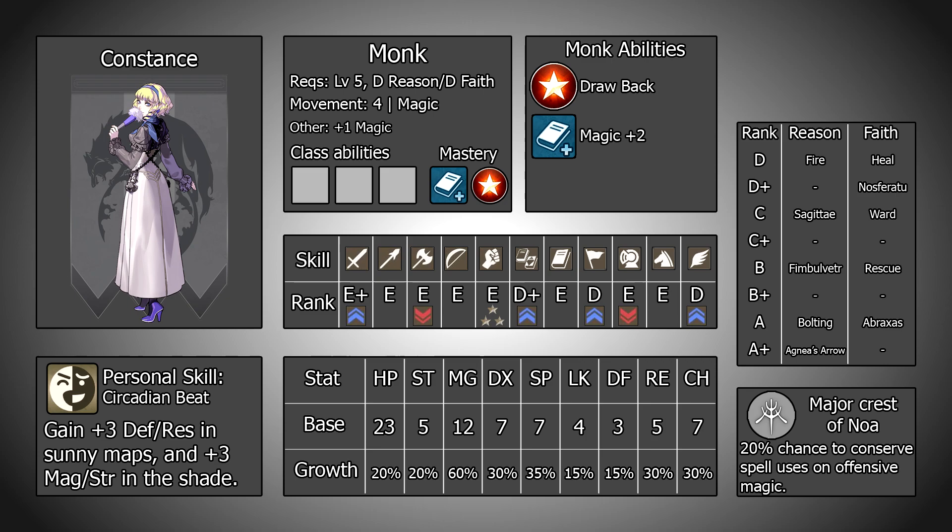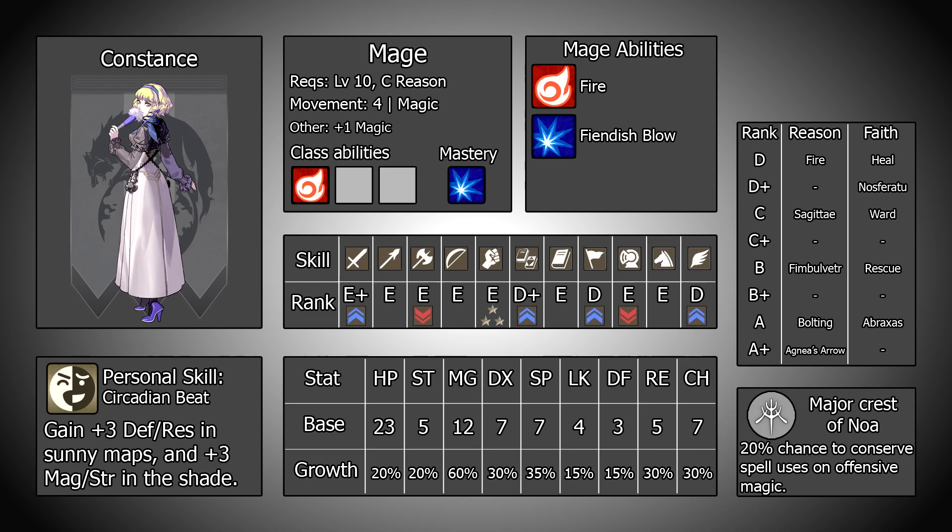You can also make the case for picking her up later — for example, grabbing her on chapter 6 will make her level 11 and already promoted into the mage class. The main issue here is that she obviously isn't contributing to the chapters before this. Weirdly enough her faith actually goes back down to E if you recruit her at this time, and you obviously won't be able to develop her other skills to where you want them to be. As far as Constance goes, I think chapter 3 is the optimal time to pick her up.